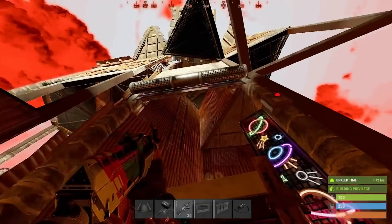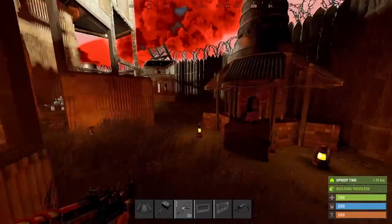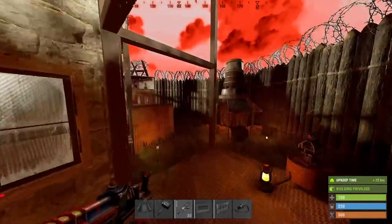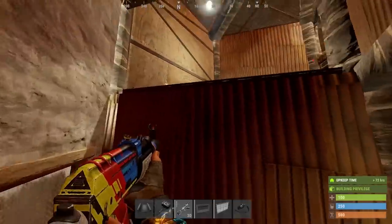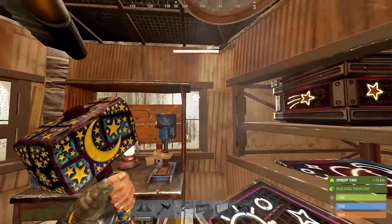On one side of the base you'll find a respawn point complete with leather hatch leading straight up to the shooting floor. Around here you can see the opposite gate house into the compound. Enter the main part of the base by going through this door and jumping up to the second floor. Here we have a plethora of storage with boxes, lockers and furnaces built into the walls.